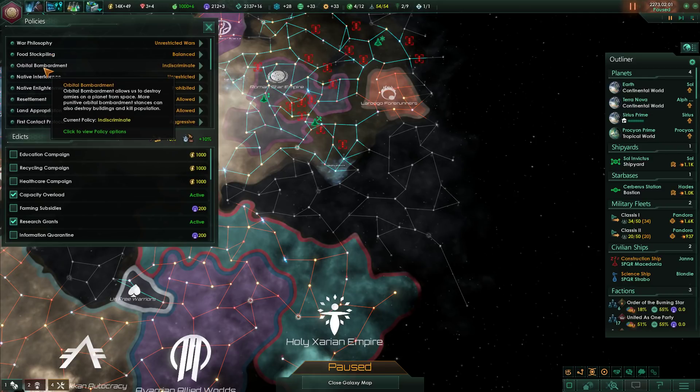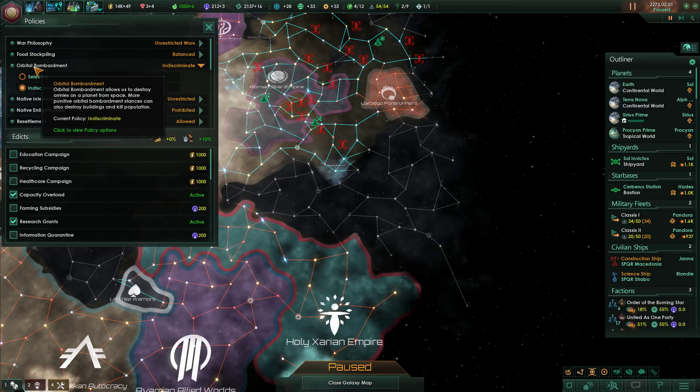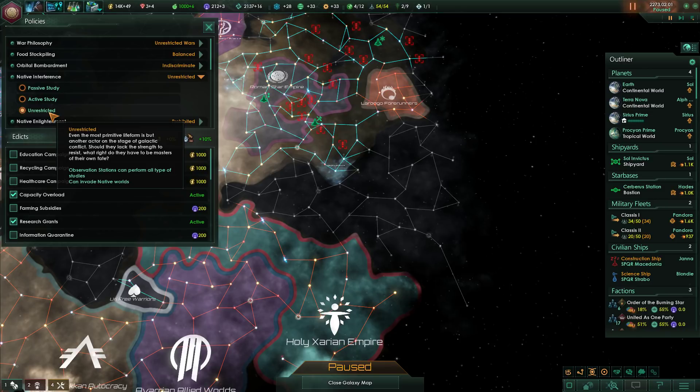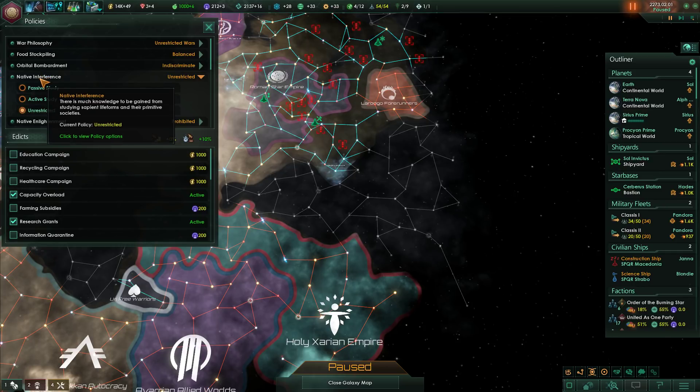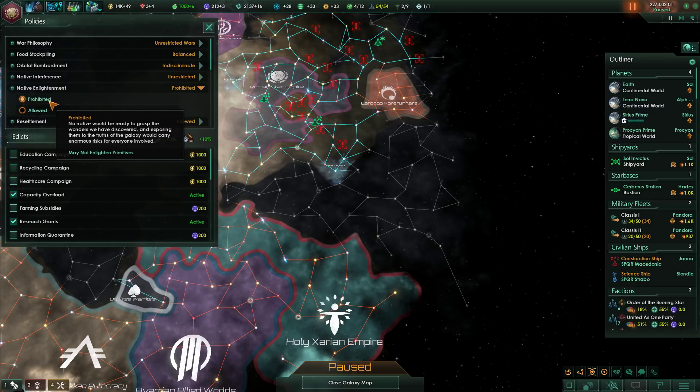Food stockpiling is good — we changed that. Orbital bombardment is set to indiscriminate, allowing full use of orbital weaponry with no regard to life on the surface — I think that's fine. Native interference is unrestricted: even the most primitive life form is but another act on the stage of galactic conflict. Should they lack the strength to resist, what right do they have to be masters of their own fate? Yeah, no problem with that.